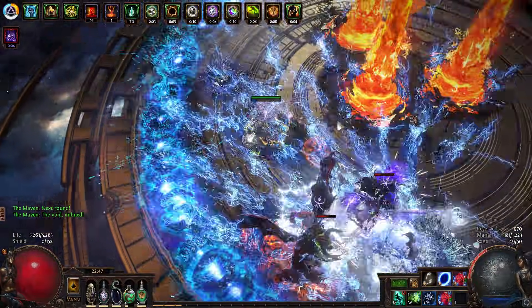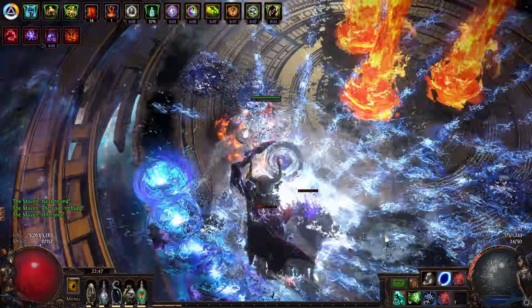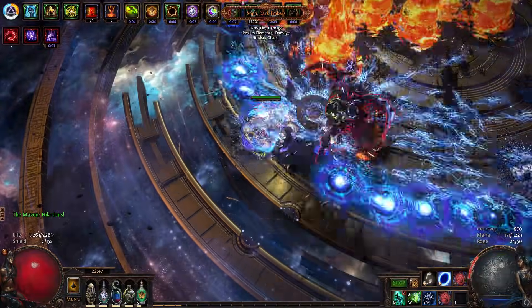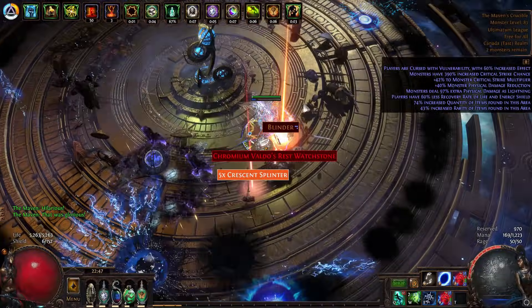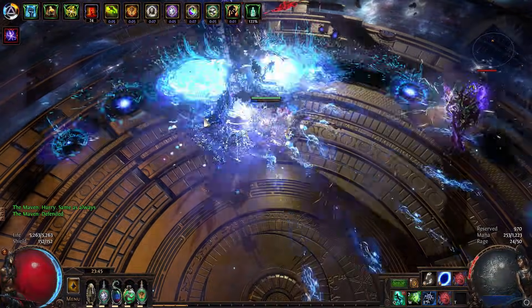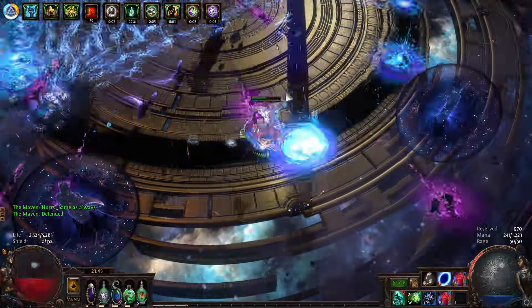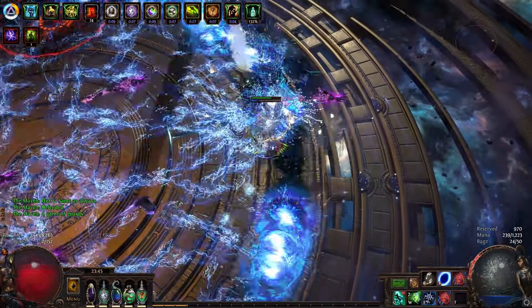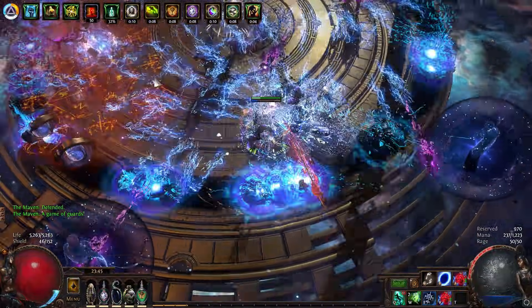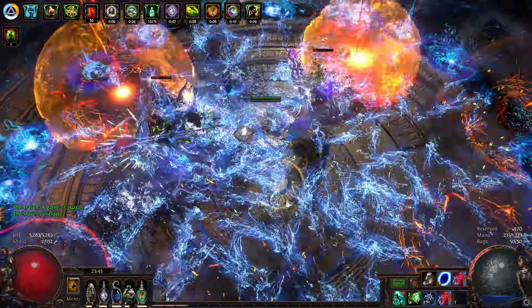The defensive layers included in this build are capped spell and attack dodge, blind, Winddancer, fortify, and enough life gain on hit to take you back to the glory days of un-nerfed Vaal Pact. For offense, we have a deadly combination of limitless flasks multiplied by flask effect, along with elemental damage, crit, pen, and a Val skill that hits like a truck multiple times every use. There will be timestamps below for navigation.